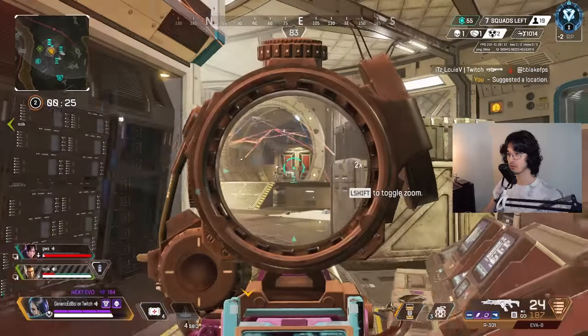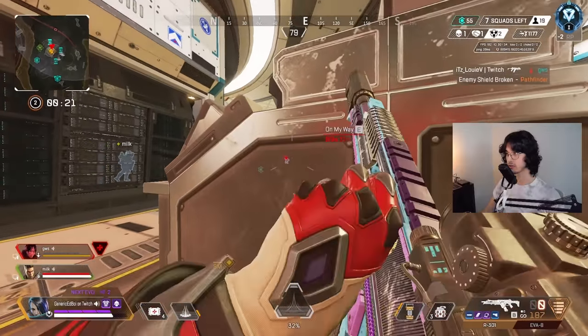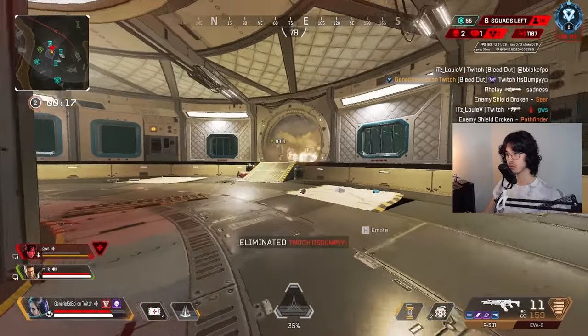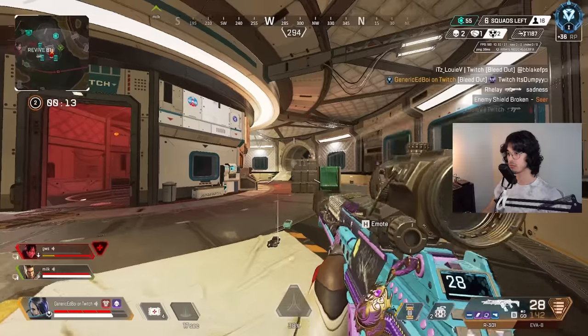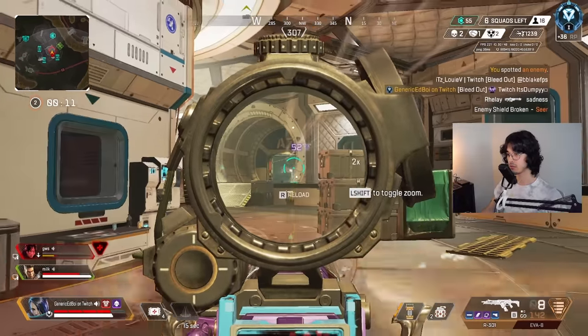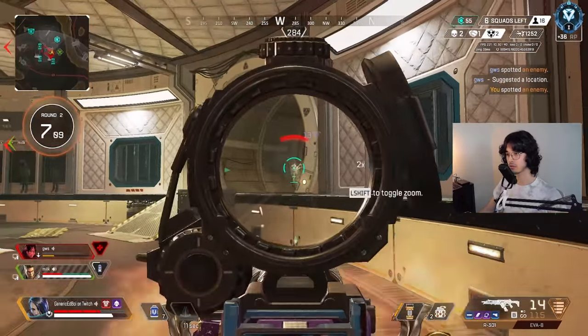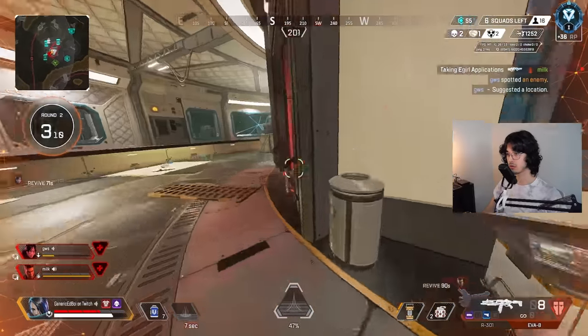Number sixteen: don't stall fights. I'm so guilty of this. This tip is super relevant especially now that Catalyst is meta, because she can board up doors over and over again, which leads to more stalling. Whenever you stall fights, you're basically just inviting third parties to come in. And even if you're not, you're burning heals, ammo, and you're just going to screw yourself in the long run. So might as well look for another fight.